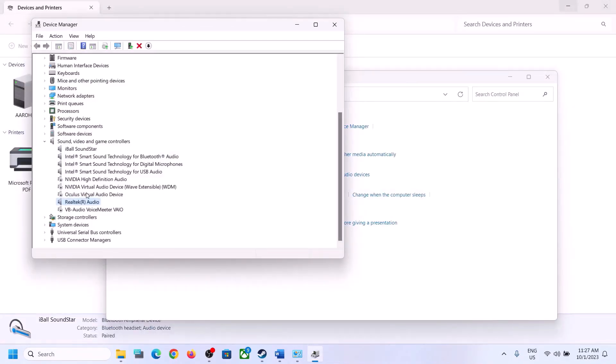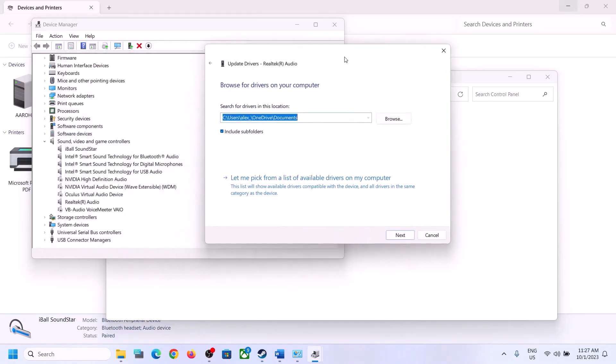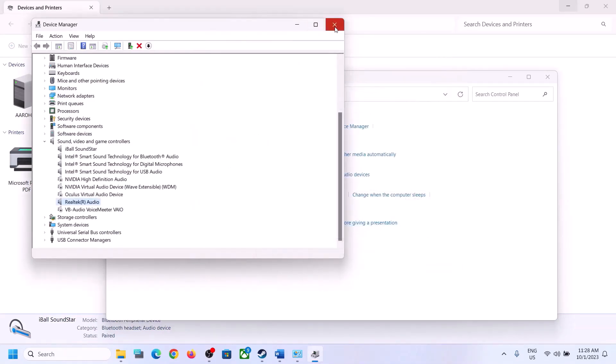If you're still facing the problem, right-click on the audio device again, click Update Driver, then click Browse My Computer for Drivers, and then Let Me Pick from a List of Available Drivers. You may see options like High Definition Audio Device listed here. Try selecting different drivers, click Next to install, restart your computer, and then check.